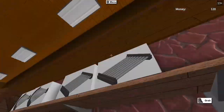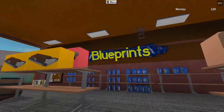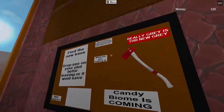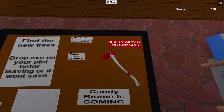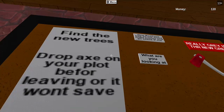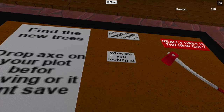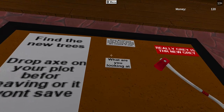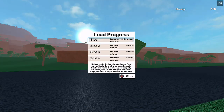Dracon-eye — we bought that a couple episodes ago. That sign is new, really. Gray candy cane — candy biome is coming. We need to make money and go to the boat. He did add boats.